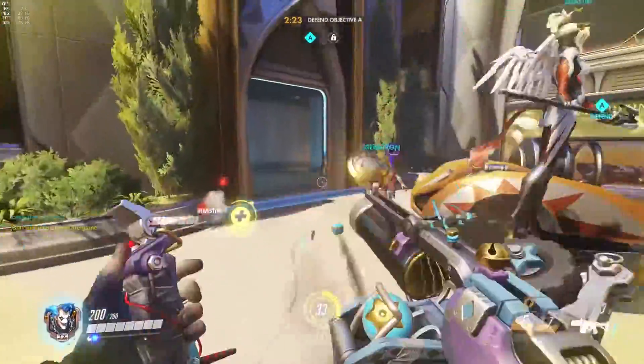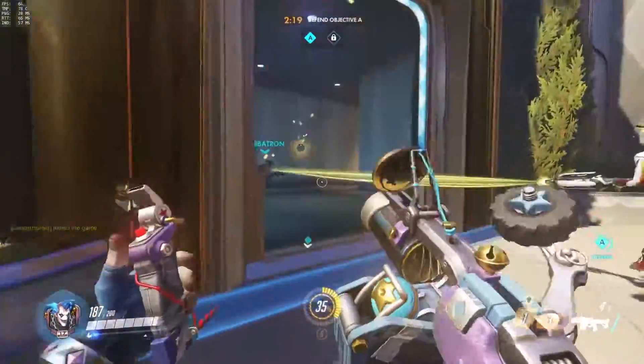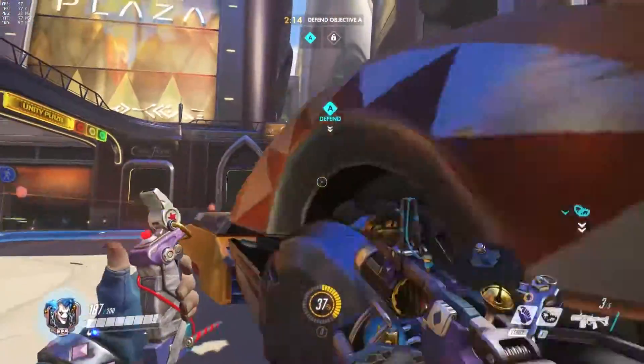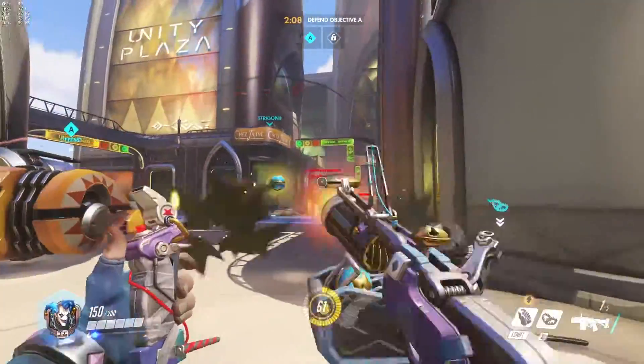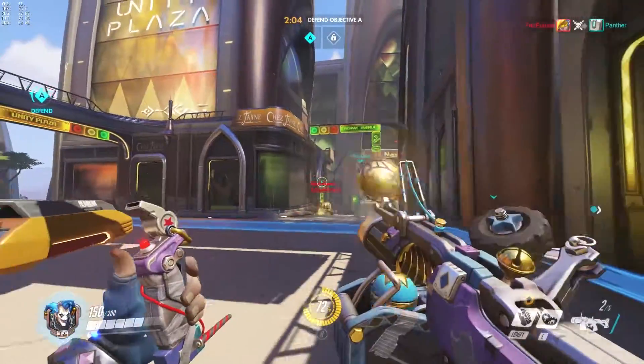When you're in front of the enemy spawn, the enemies only have to move a tiny distance to get to you, and then they can move back into the baseline and be invulnerable and heal to full health instantly. But when you are at the point, they have to move really far forward to come to you — into terrain that you're designed to be defending — and it's just a lot harder for them to push into.